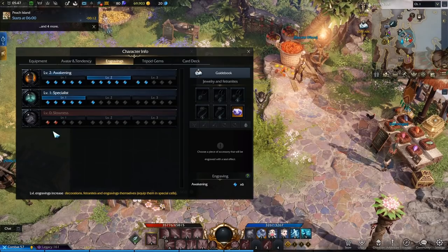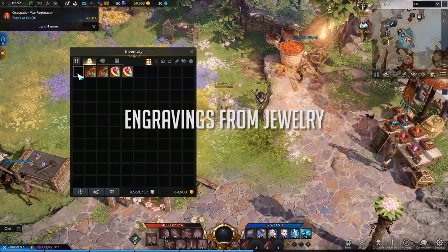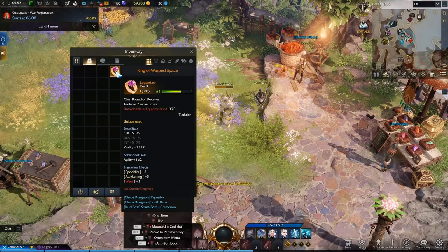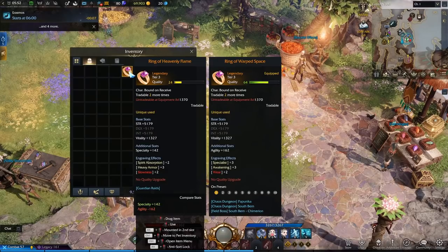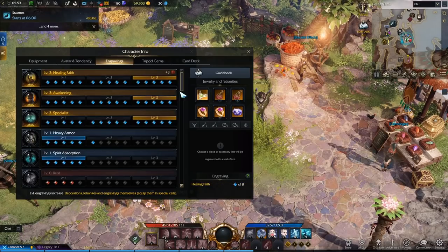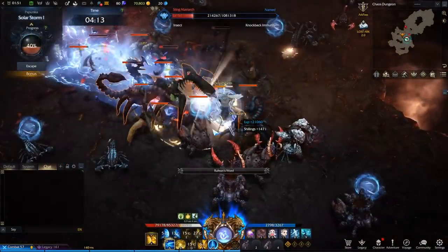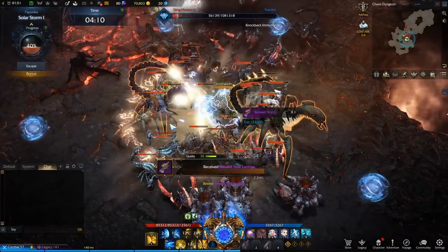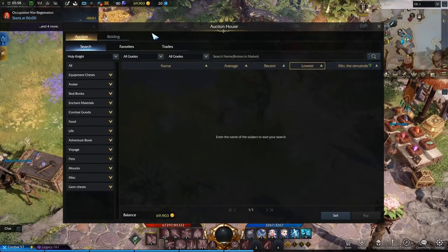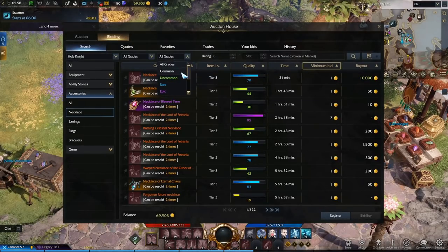You're at the mercy of the RNG system with these stones, so you will find yourself cutting several of them while looking for an ideal one. When it comes to jewelry, it's even simpler — jewelry cannot be altered in any way; it's a take-it-or-leave-it situation. You have to pick and choose jewelry based on stat bonuses as well as their randomly assigned engraving nodes. The higher the tier and rarity of the jewelry, the higher the stat bonuses and the amount of possible engraving nodes it can grant. You also have the in-game auction house to browse other players' offerings or sell your own.